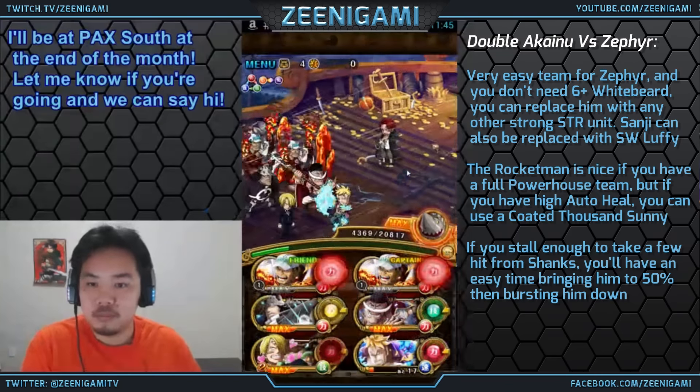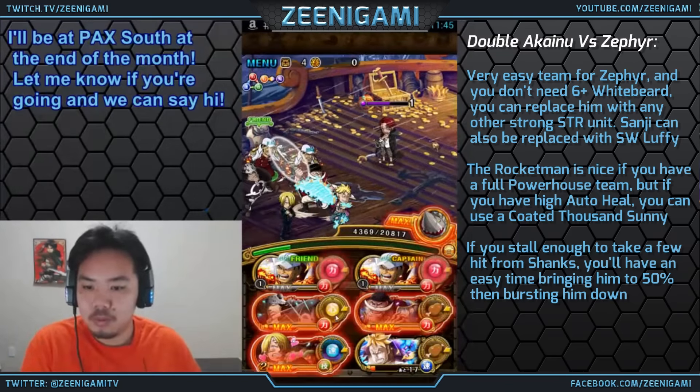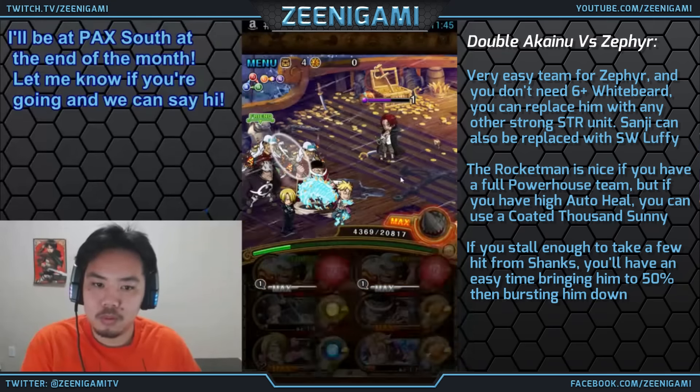Paralyze — keep the orbs for next turn. Then we attack and use Whitebeard, Sanji, and Kuma specials all next turn, because we can still take one more hit from Shanks. So he's right at half health — take a hit and then burst him down. That's about 2 million hit points left, which seems so low when using the great power of the Akainu team.